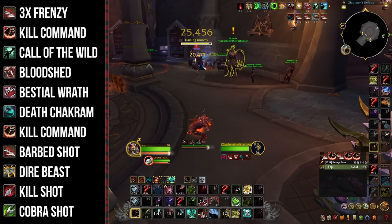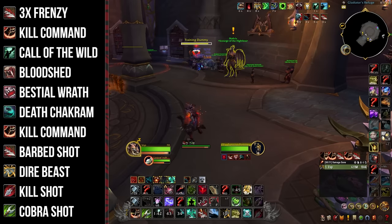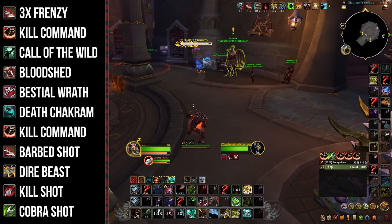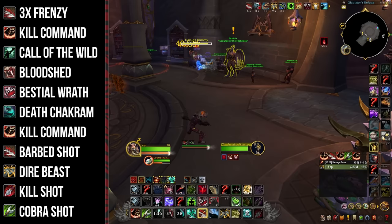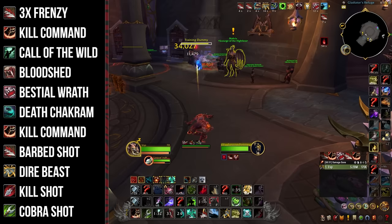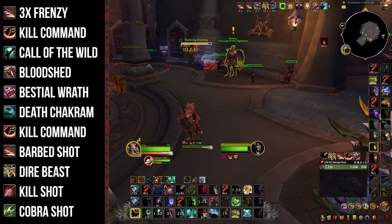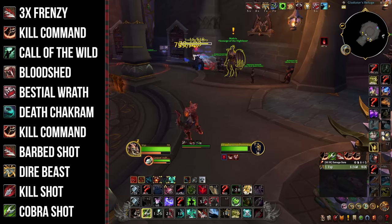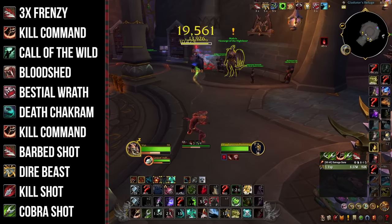Following the opener, proceed with this single target priority list: use Barb Shot to refresh Frenzy when it's about to fall off, then cast Kill Command if it's about to overcap, use Call of the Wild on cooldown, then Bloodshed on cooldown, then Bestial Wrath on cooldown, then Death Chakram on cooldown, then Kill Command on cooldown, then Barb Shot to prevent overcapping, followed by Dire Beast, Kill Shot, and finally Cobra Shot as a filler.